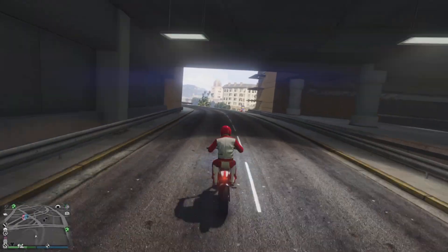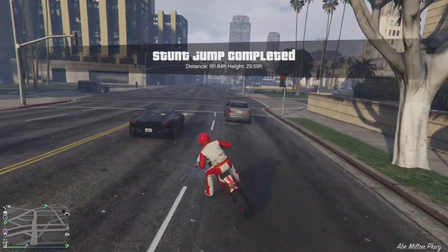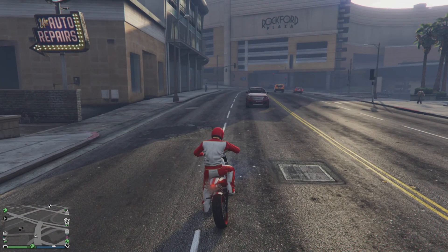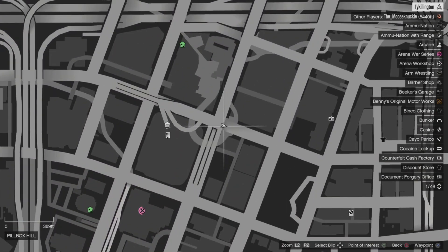This is the first one. It's right there on the map, right here by the Los Santos Customs in the city. This is a particular one you can use — it's real simple, real easy. One thing Rockstar didn't clarify: I don't know if you can do the same jump over and over five times. Just to be safe, do the ones that I'm showing you.